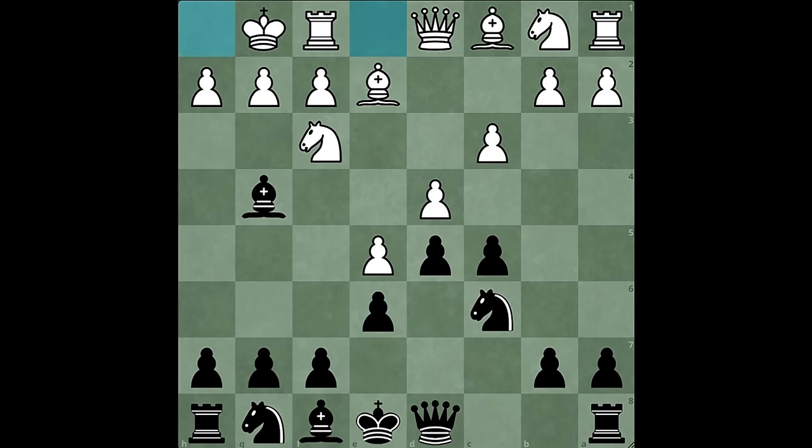White castles and the knight begins its journey to F5. But H3 was played by white — a sneaky move. Because if the bishop retreats to F5, it's in the way of the knight's mission. But if it retreats to H5, Knight F5 will be met by the devastating G4, forking the bishop and the knight. So black has only one logical move in this position.